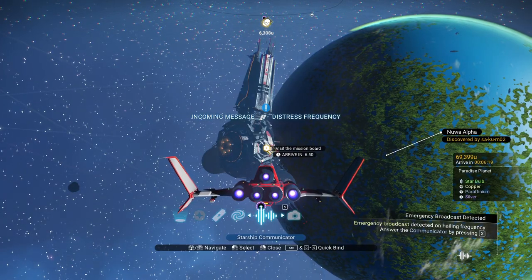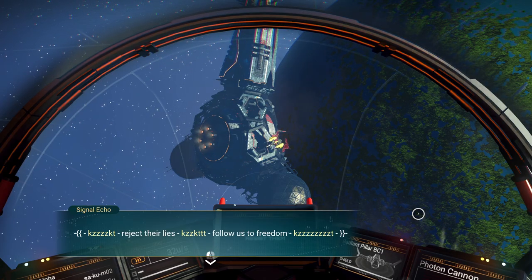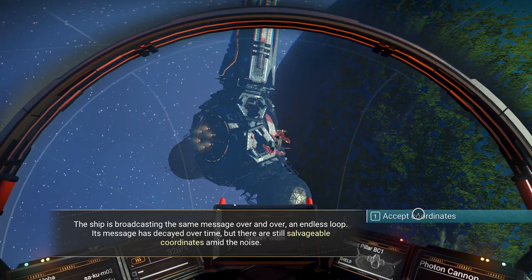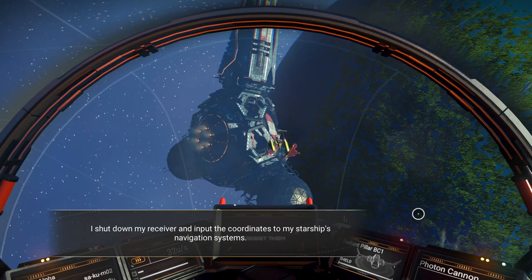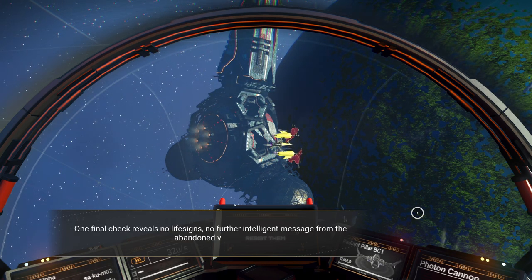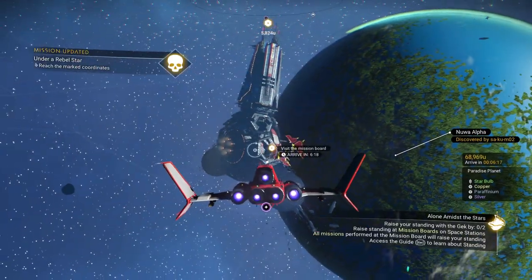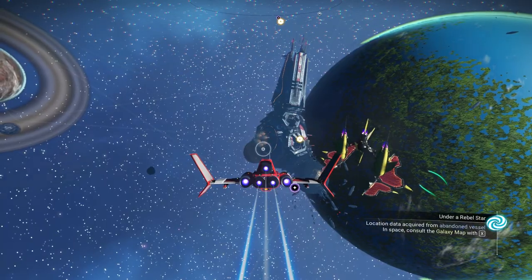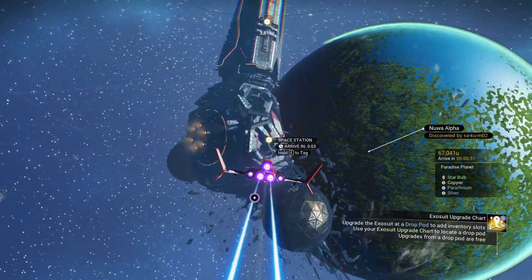Incoming distress. Is this the thing I think it is? It is. 'Reject their lies. Follow us to freedom.' The ship is broadcasting the same message over and over, an endless loop. Its message has decayed over time, but there are still salvageable coordinates amid the noise. I shut down my receiver and input the coordinates to my starship's navigation system. One final check reveals no life signs, no further intelligent message from the abandoned vessel. That is the start for Under a Rebel Star. I kind of like the coloring of it a little bit, though those particular solar sails are not my favorite.